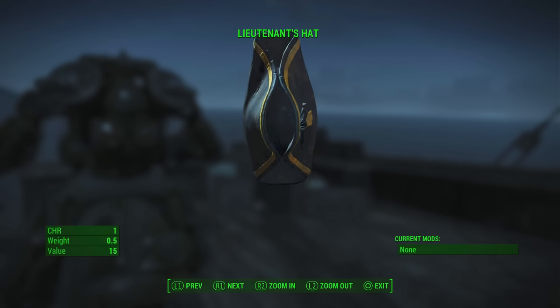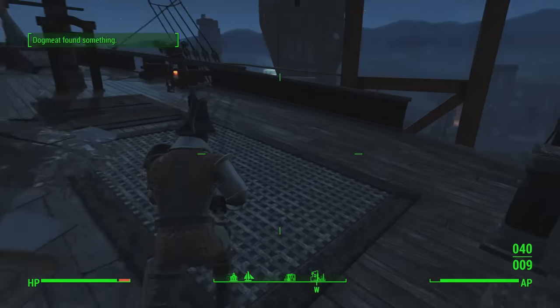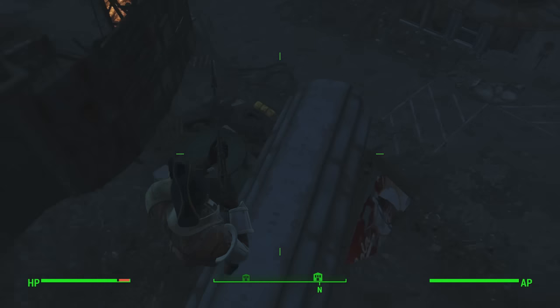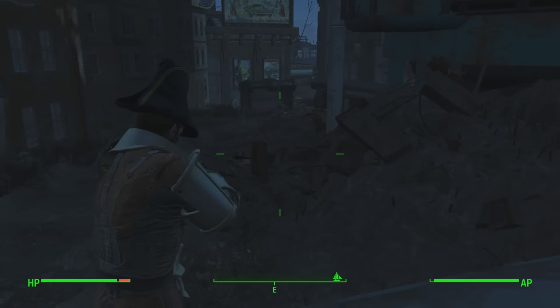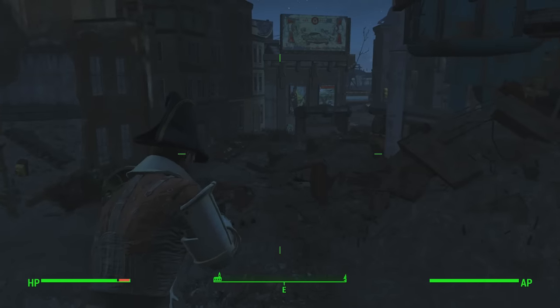Ironsides will give you the Lieutenant's Hat that he wears on his head. It's not a great piece of clothing overall, but it's unique and offers plus one Charisma. You can roll around with this pretty weird Lieutenant's Hat on your head if you really want to.